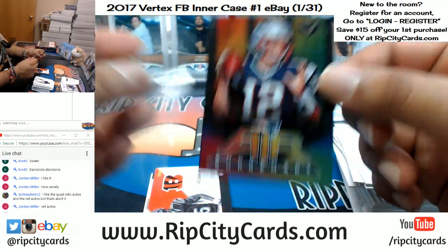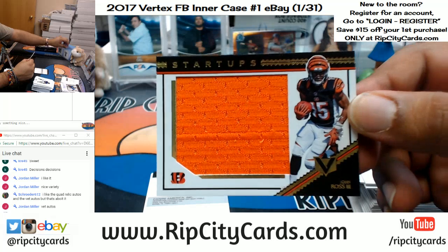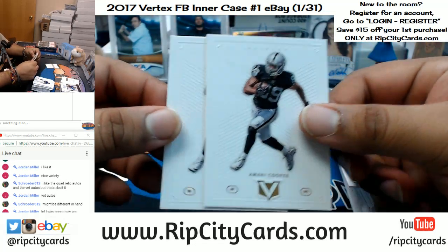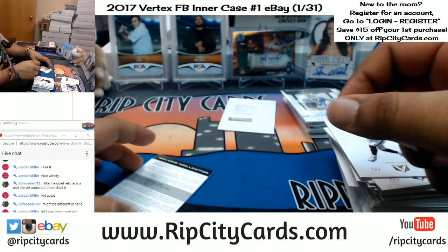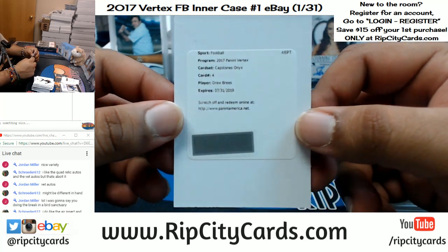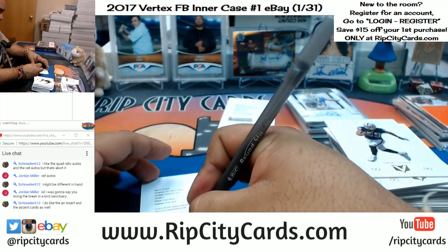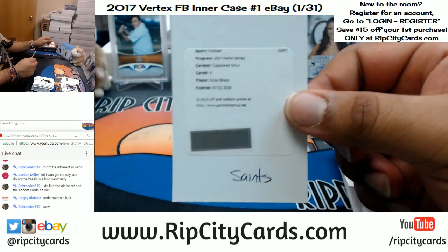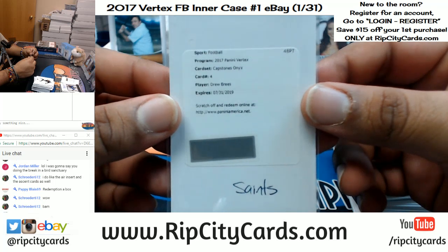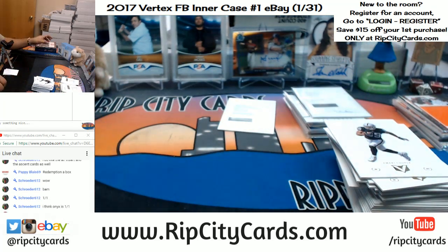Got Emmitt Smith and Barry Sanders there — the Nemesis insert that will be randomed. Tom Brady for the Patriots. John Ross the Third jumbo patch numbered to 99 — a napkin if you will. Another redemption — there are two Amari Coopers. The redemption is for Drew Brees, the capstone onyx, card number four. That is nice — so nice that they haven't even printed it out yet, you gotta redeem it. That'll go to the Saints of course. That is a nice card.